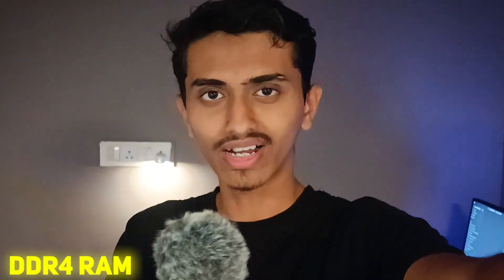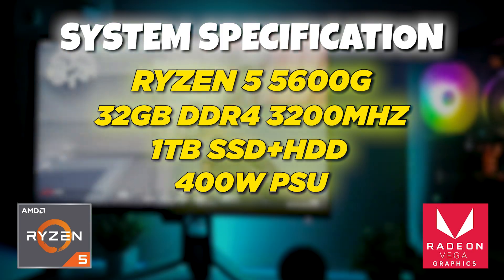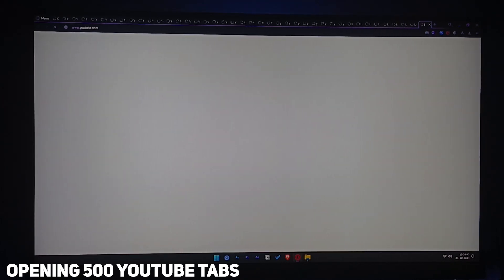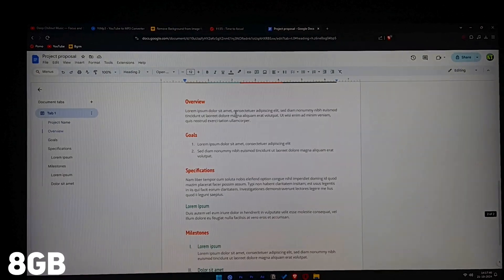Just a quick note: these tests are done using DDR4 RAM sticks. While DDR5 may provide similar results, they are not the same, so keep that in mind. For your reference, these are the system specifications of my computer. We'll start with the basics — we have Opera browser open and will be opening multiple tabs, playing videos, and doing small activities like file transfer, documents, and switching between apps.